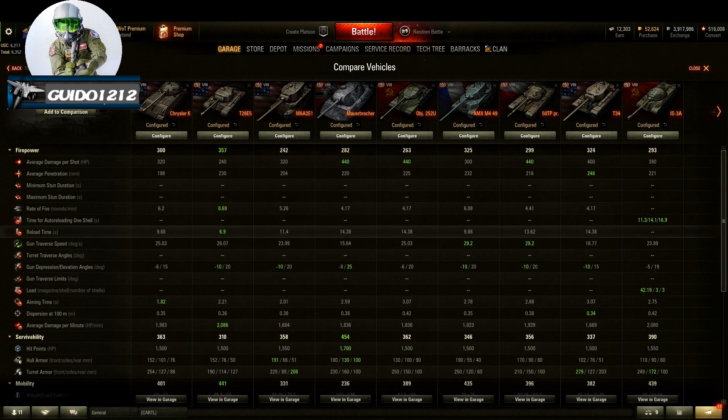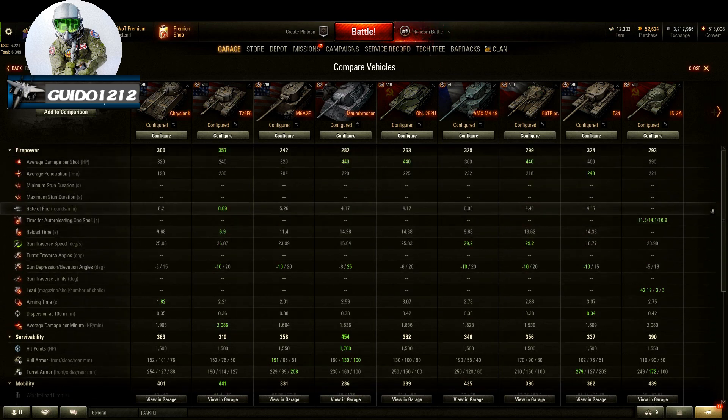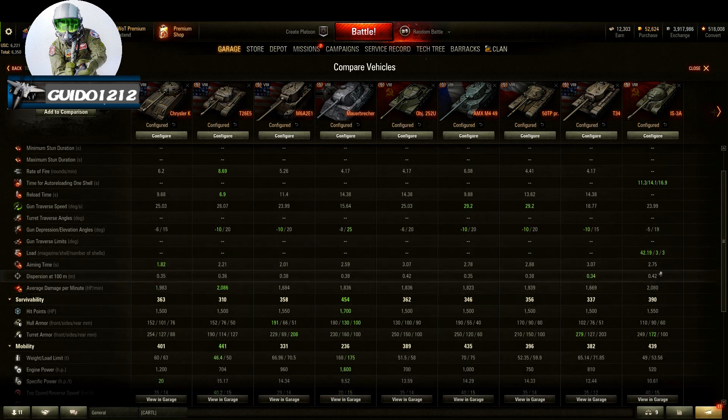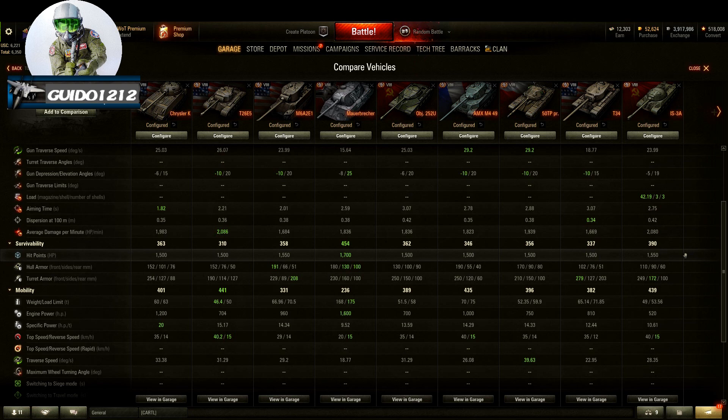It will spit rounds downrange and give a pretty good DPM, but you're dealing with a 198 average penetration on standard rounds — terrible for tier 8, down at pref tank levels. You only get about 260 with gold, which is still one of the lower gold pen values at tier 8. That is where this tank will struggle. But it aims fast and has decent accuracy, so you can pick out weak spots.